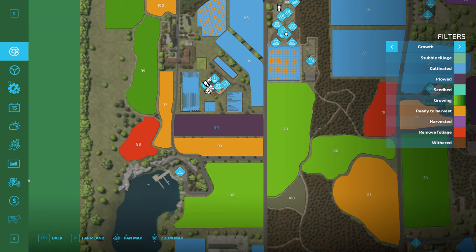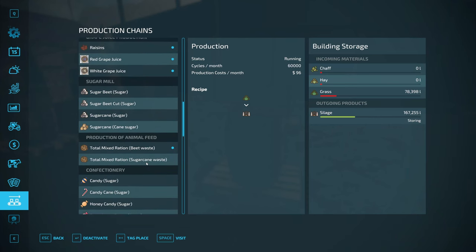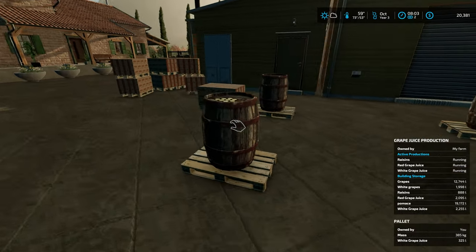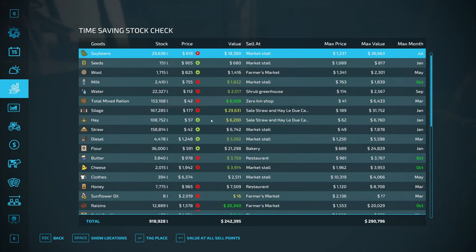I could just come in here and check on things, make sure we've got enough space for everything. For the grape production - yeah, we've got plenty of storage space for everything. We're almost through the white grapes. Raisins - we're not really having that much for raisins, but we should be able to sell those today, I hope.